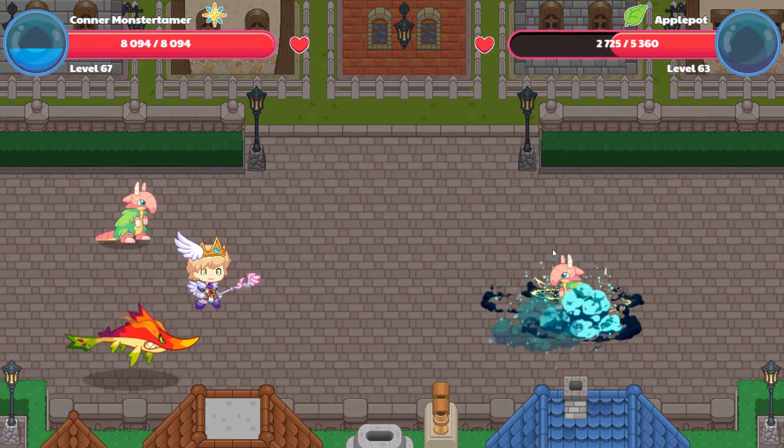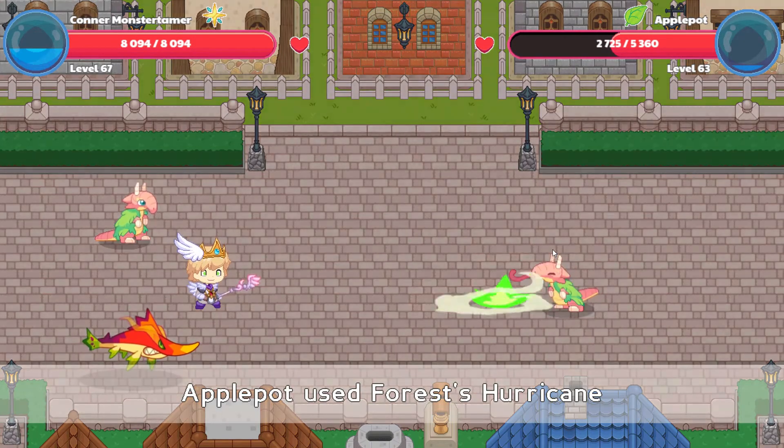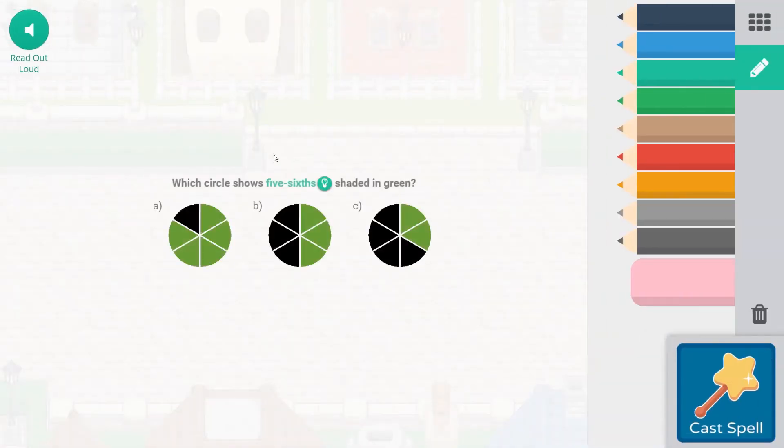2635. Yeah, third grade has quite a bit of fraction work, also with area and perimeter — I think those are some of the toughest. 2104 points of damage. Falling Star Smash is coming next.